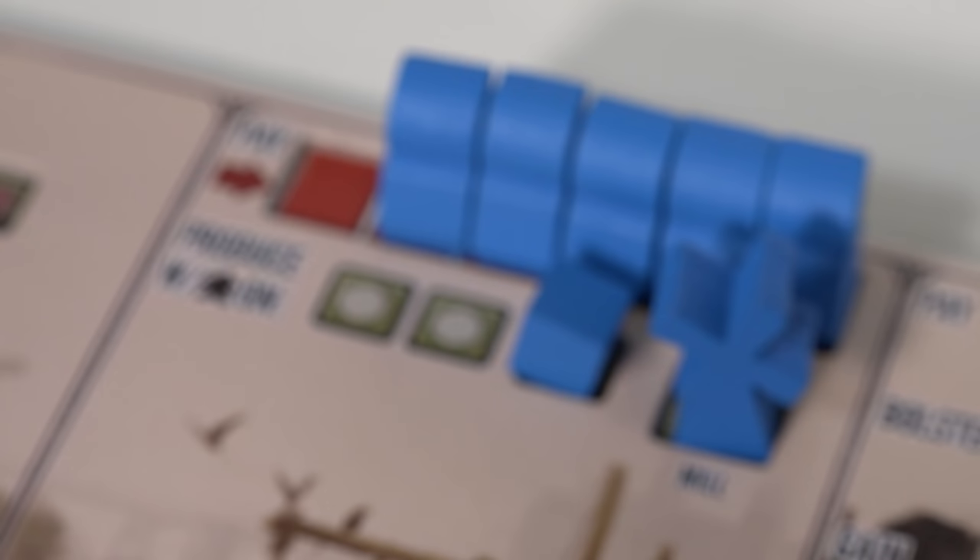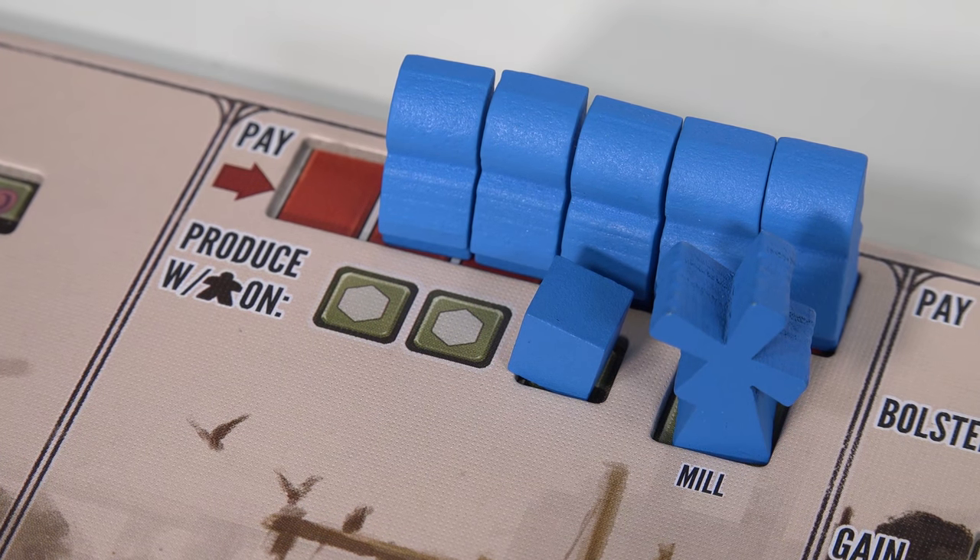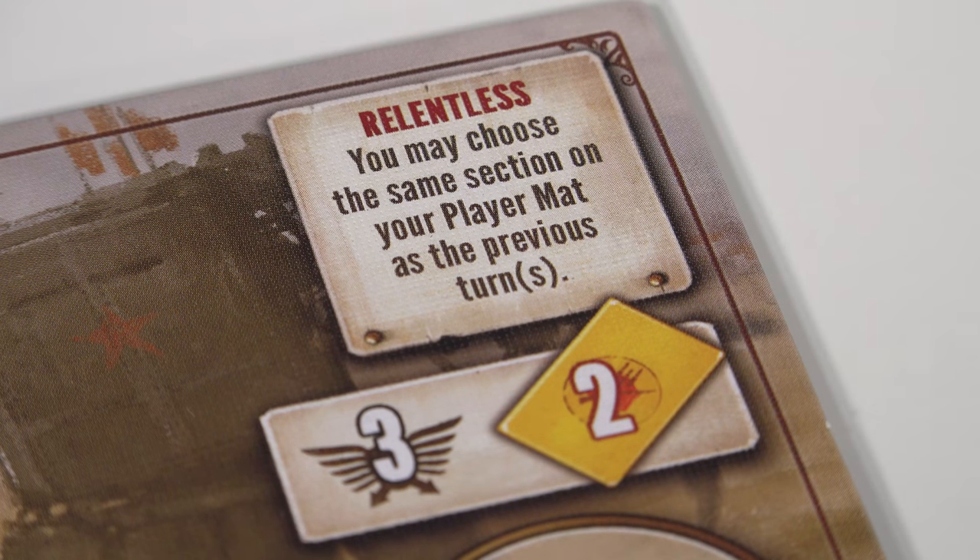So you either move things or you get one of three different kinds of stuff. Simple. On your next turn you then have to take a different action, unless you're playing as the bloody Rusviets, and the whole thing goes round again.